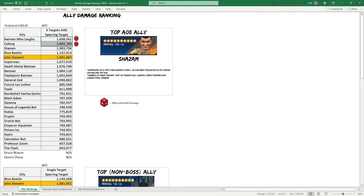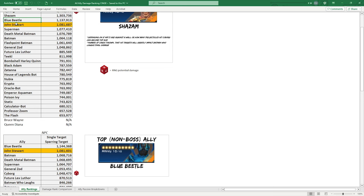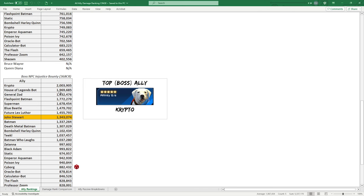John Stewart is far from the extra 600–300k damage compared to the rest, but it's still a top five ally. Going down to single target — non-boss — Blue Beetle is up there again, very consistent. John Stewart is pretty much the same; all of these are basically washed — 10–15k between them is nothing, so they're pretty much all the same.